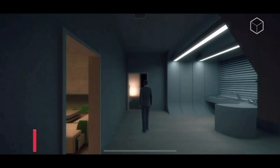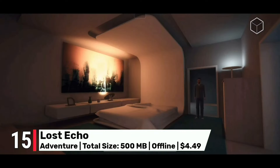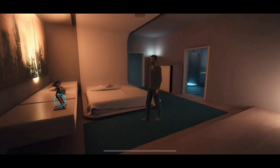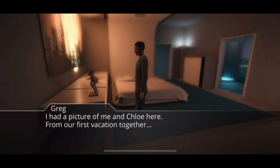Now at number 15, Lost Echo is a narrative-driven sci-fi mystery that combines deep storytelling with breathtaking graphics. Its futuristic setting is brought to life with ultra-detailed visuals, creating a captivating world that's both beautiful and immersive. Priced at $4.50, this game is perfect for those who love story-rich games.